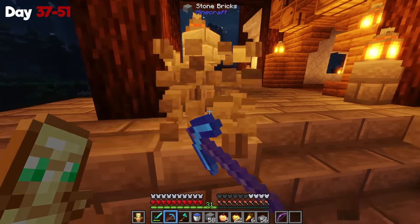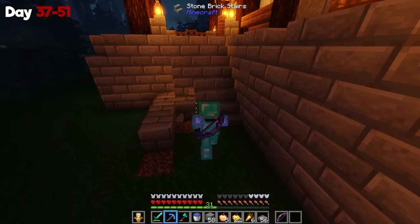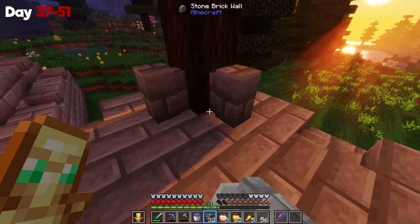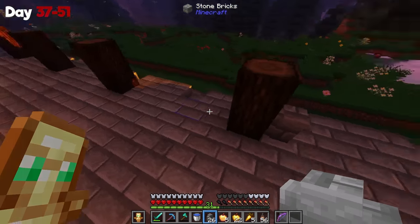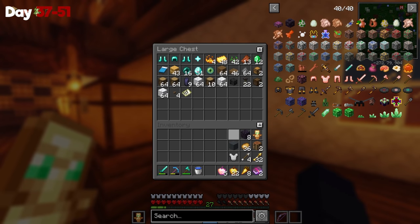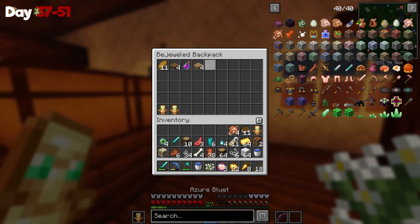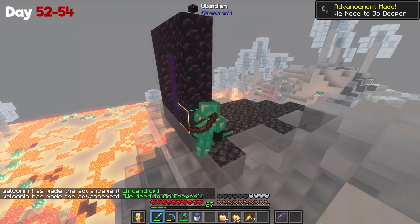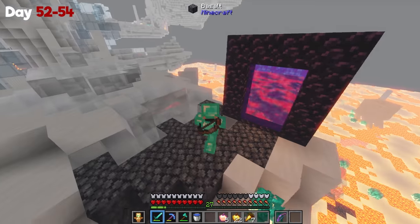Instead of continuing the whole building process, I've already talked about it for five minutes — you guys get the gist of it. Obviously you can let me know down in the comments if you guys like the build, but for now I'm gonna assume you like it. To continue the video, on day 52 through day 54, I went into the nether — and oh boy, is the nether interesting. The first place I spawned in the nether was all white — a quartz biome that spawned ghasts and skeletons. Oh, how much I'm gonna hate this nether.